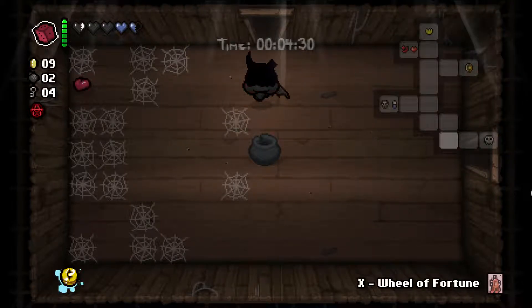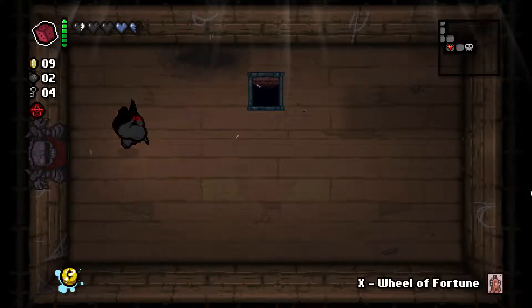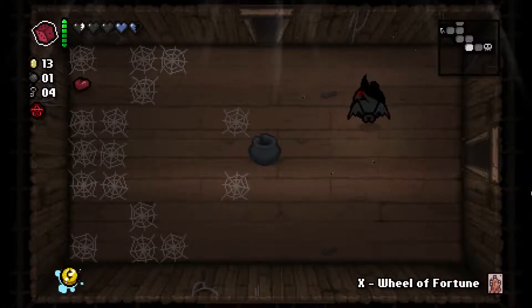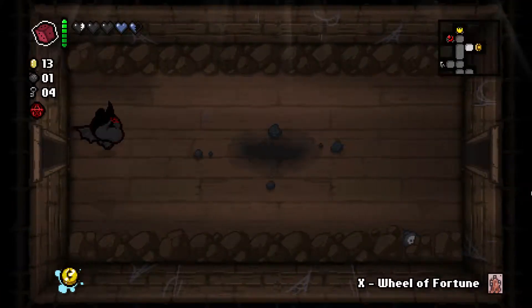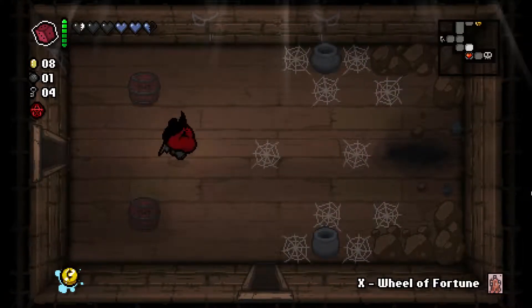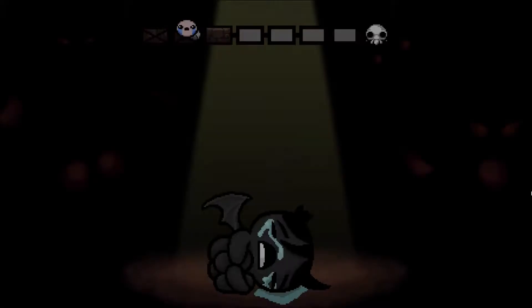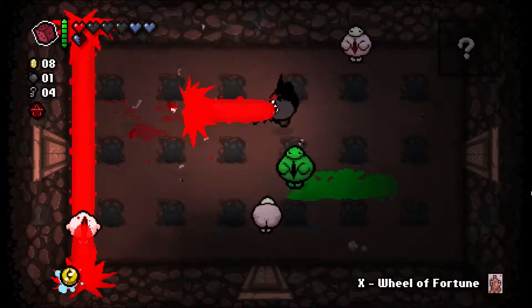Our Eternal Heart is basically going to become an HP container for us. Here's what we got on this floor: we got the D6, an HP up, damage up, The Mark — which is a damage up and Spirit Heart — and the Kana Nine Tails, which is a damage up and shot speed up. Shot speed up doesn't matter for Azazel — the shot's already going pretty fast, to be honest.